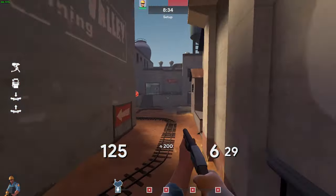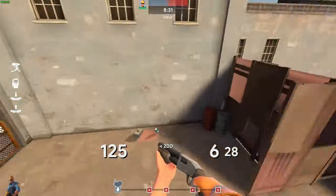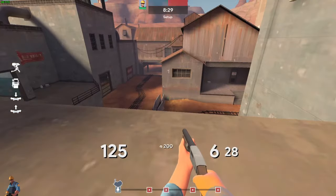It's the same on Badwater second - they have sentries up there, so you take control of the high ground and then you can push.